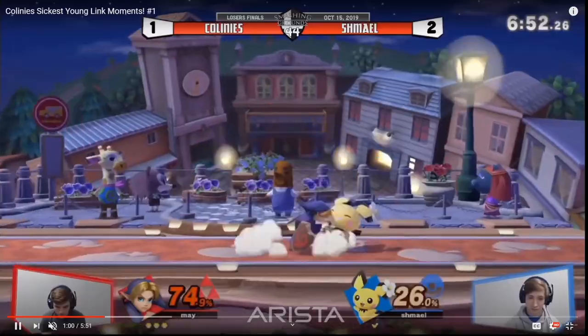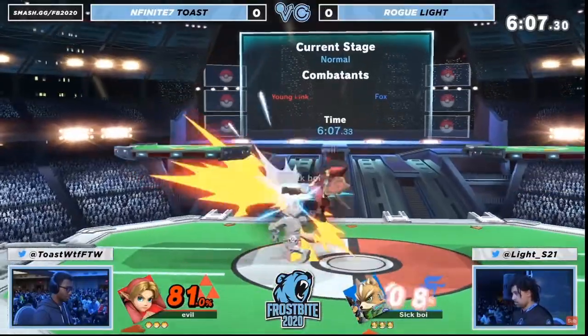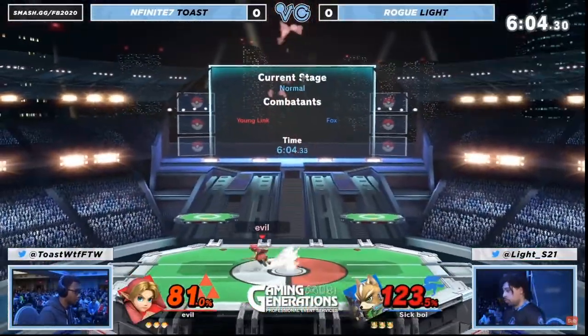You want to use down tilt into forward air in situations where down tilt into up-B may be too tight a window, and you want to use up-B in situations where you can drift towards the blast zone and kill earlier than forward air would. One of the most important and consistent Young Link kill confirms that works against every single character is back air one into up smash. Landing back air one can be tricky — you really have to learn the timing of how to fast fall with back air to combo it into up smash consistently. But once you understand it, it's one of the best kill confirms in the game because it comes from such a fast, low-lag move, and up smash recently got buffed so it's even stronger.